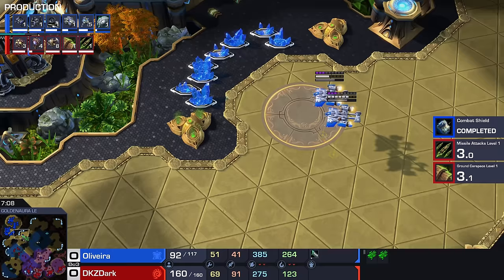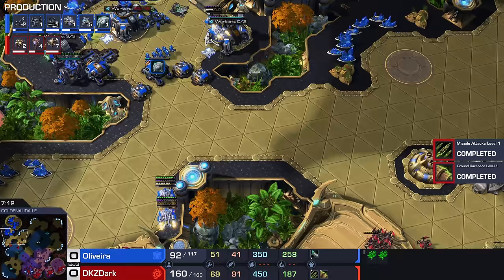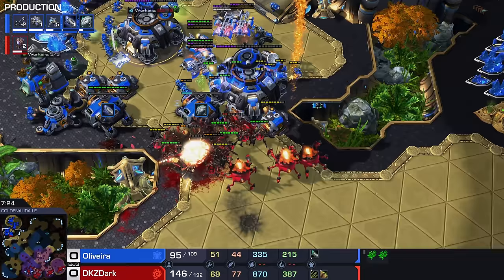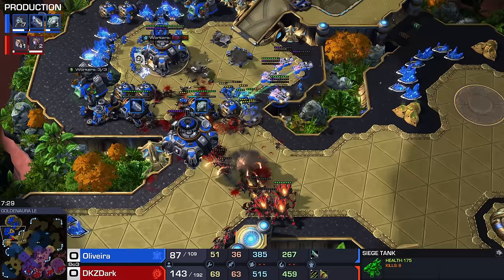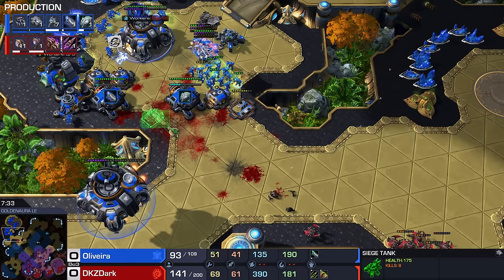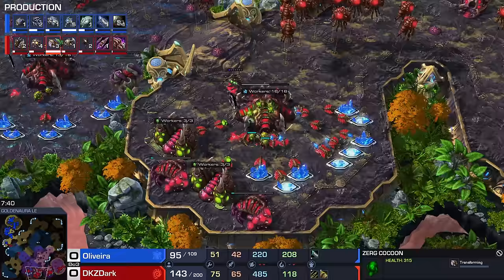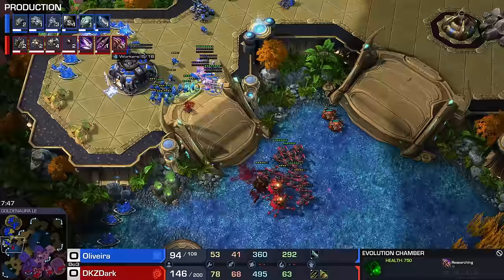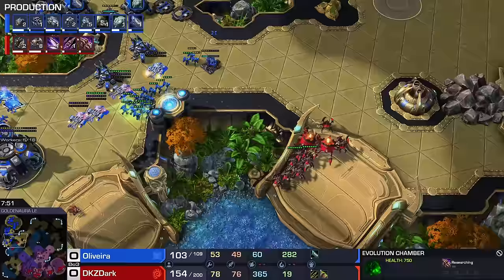Oliveira right now is smelling what's going on in this game — he realizes there's about to be a massive Roach army at his front door. He's bringing everything back home desperately, but does he have enough to stop 160 supply worth of Zerg? This is just a good old 1-1 Roach rush. The supply depots are down right now — that looks like an invitation to me. One of the tanks goes down, but that second tank in the back already ate confirmed kills. Lowering the supply depot was by design — Oliveira made it look like he was weak, but he really wasn't.